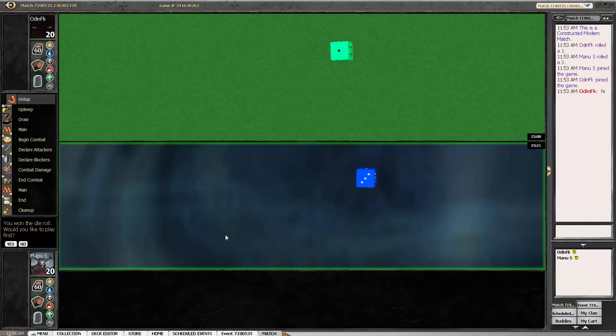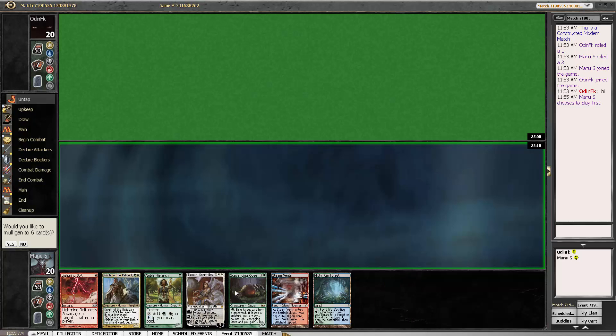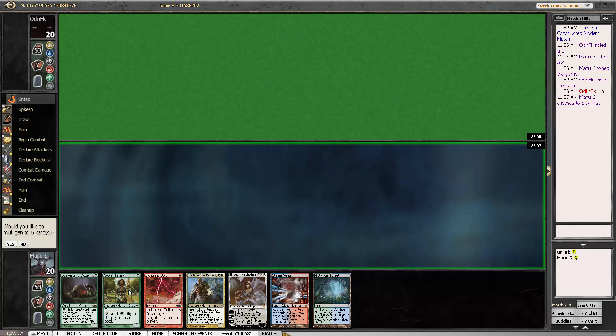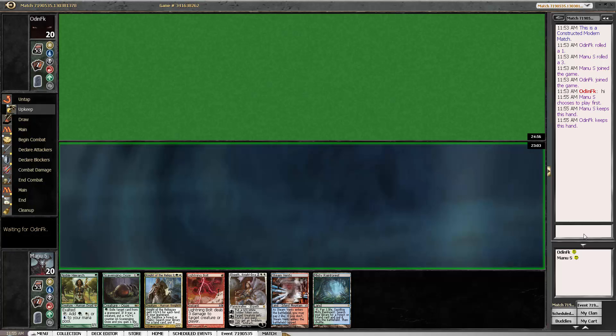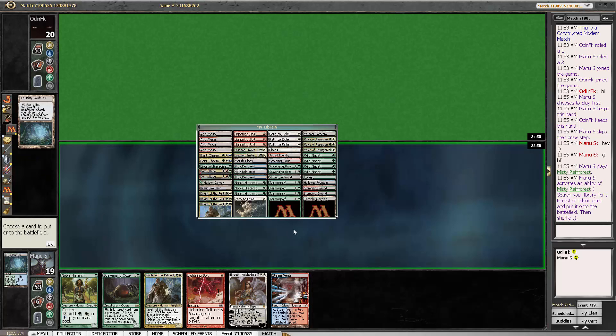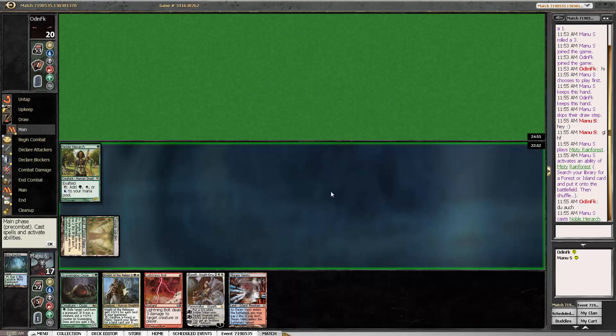Round 2 has started. Actually playing against a friend this time, Florian Koch, aka OdinFK. We won the die roll, have a nice hand that we are certainly going to keep and lead with a Noble Hierarch. Temple Garden, Noble Hierarch.